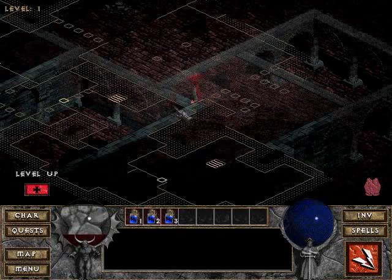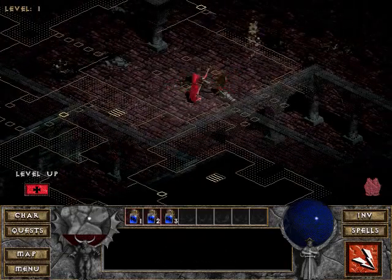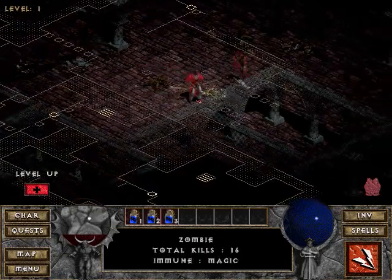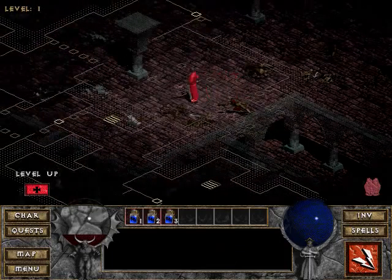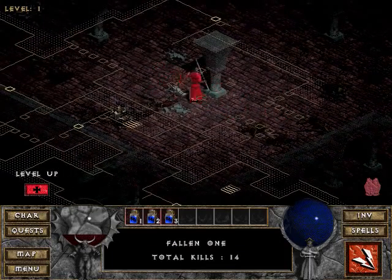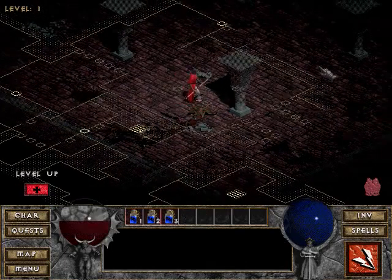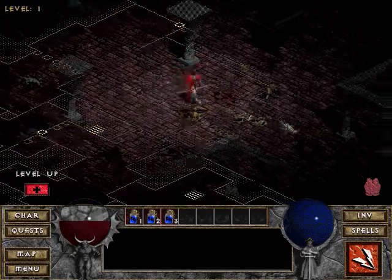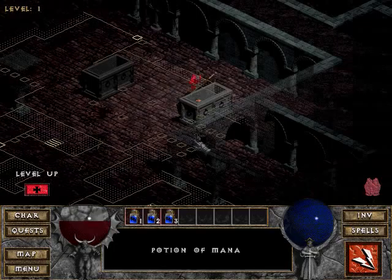One nice thing that the second game adds is that it adds a button that you can push that highlights everything that's on the ground. And I think the expansion to Diablo 1 — Hellfire — adds a spell that does the same thing. But obviously I'm just going to heal right now. Obviously we are not playing the expansion, we are playing the original game.